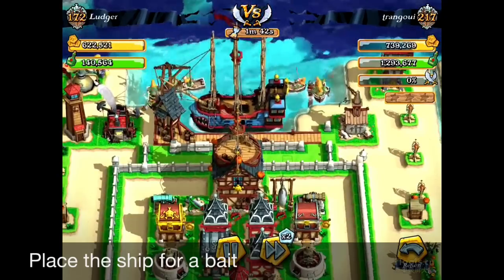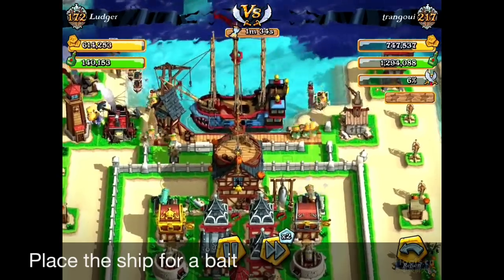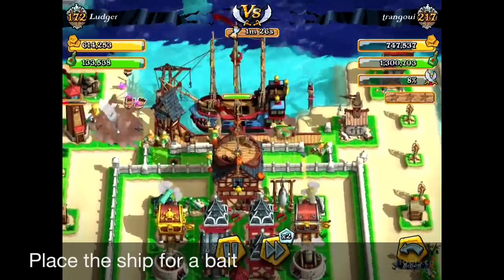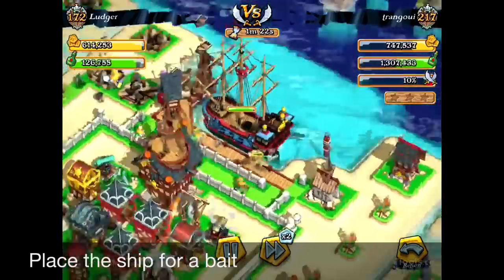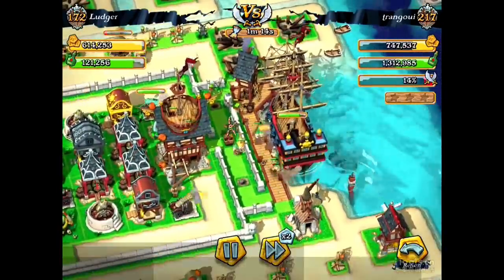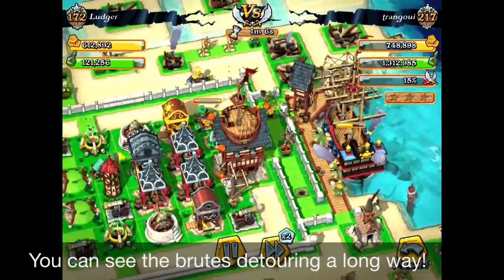The Brutes are coming in, and you can see there they're rowing the boats, and half of them are going to attack the ship. The other half of the Brutes are coming inside the maze — but bang! The traps are blowing up. And the cannons and the defense systems like Mortars are attacking the Brutes while they're walking a long way, detouring.